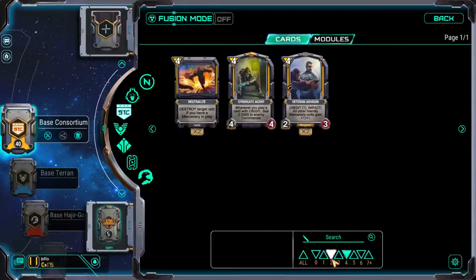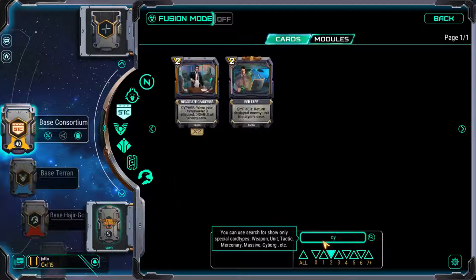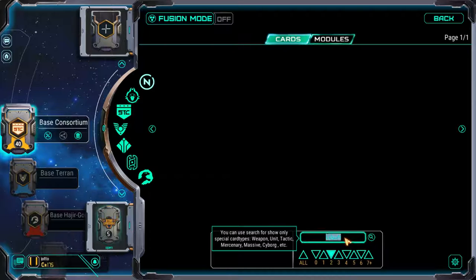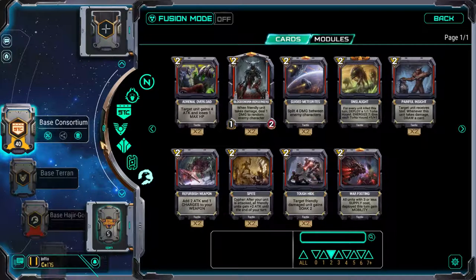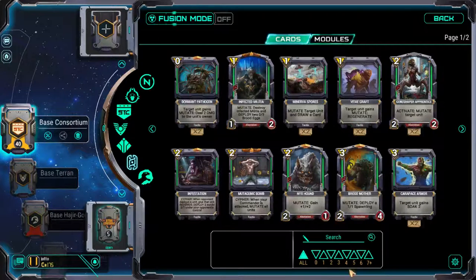There are standard search options and you can search for creature types and card types in the search bar. For instance, if I search for 'cyborg' it brings up all of the cyborgs I currently own. The search options are quite good, and it has an 'all' button to clear the filter instead of having to double-click the mana filter, which always annoyed me. Having a nice clear-search button is very good.